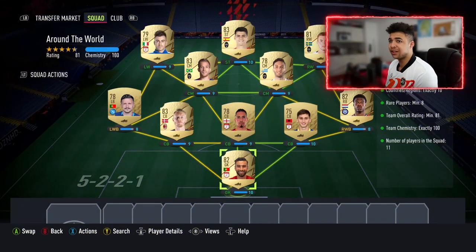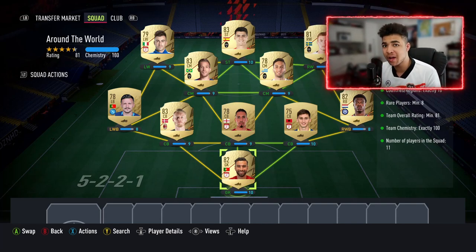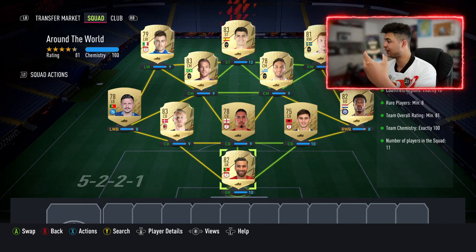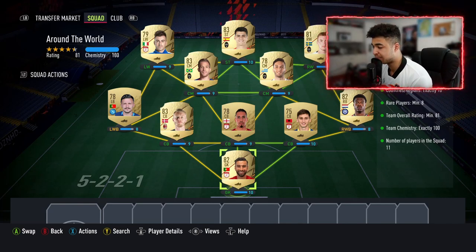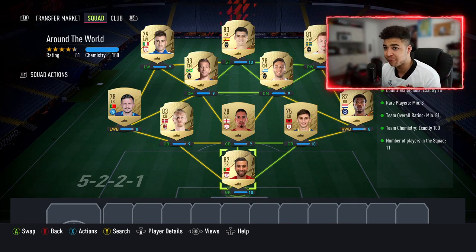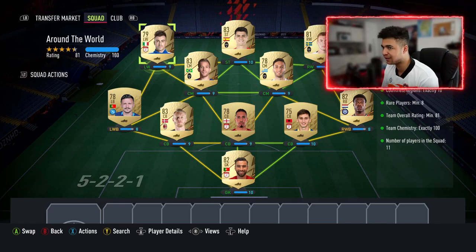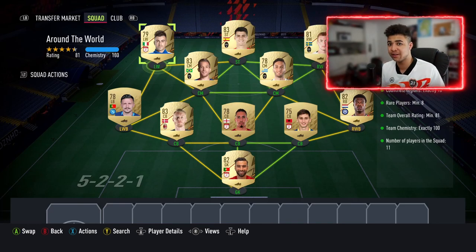Alright then guys, welcome back to the video. This is the Around the World SBC for the 50k pack from Hybrid Nations. This is basically what I've got — I've got my example from Footbin, I've got it on my phone. This is where I always get my recipes from for these SBCs. Some players will be more expensive because of it, but at the end of the day it's the easiest way for me to do this quick. This is basically the example I've gone for — if you guys want to quickly screenshot it, I'll give you guys a couple seconds.